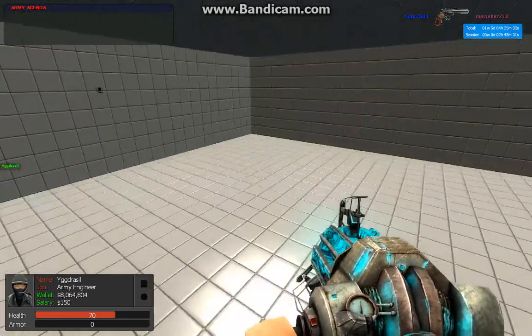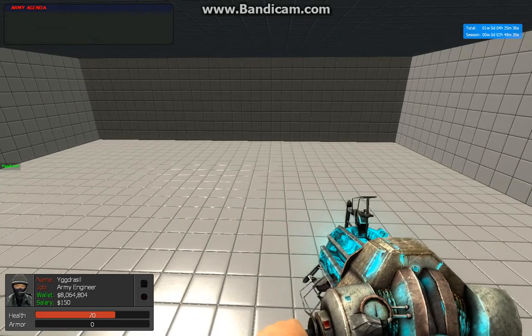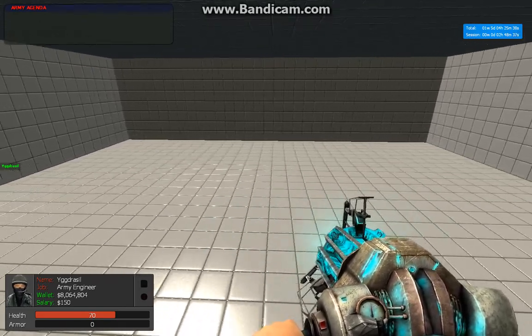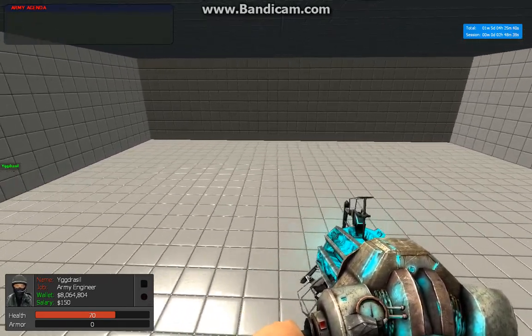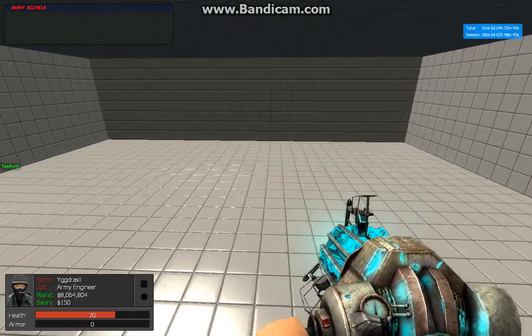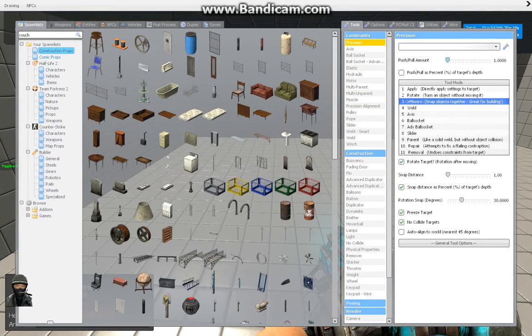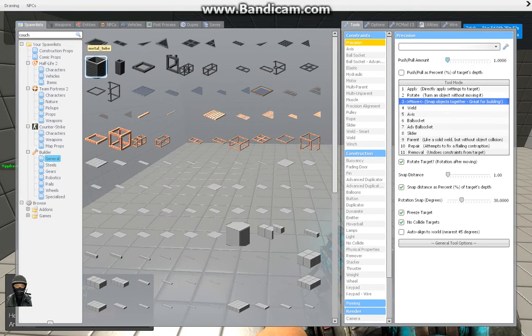Now I'll show you how to make a nice contraption to safely keep your printers in. This contraption will prevent the fire from spreading if your printer explodes, so that your other printers are safe. The best way to do this is to use this prop right here, the metal tube.